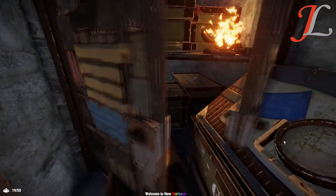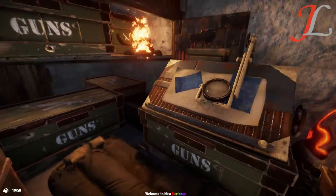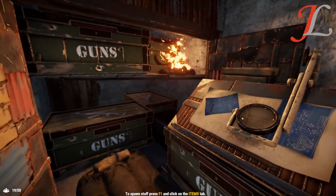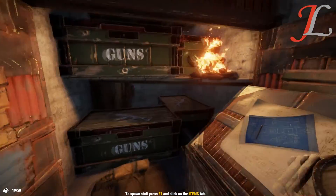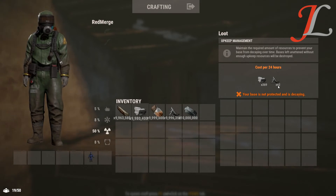The interior of the base would be extremely compact, making movement for duos really hard. It also means that generally a 2x1 is left behind because it cannot be expanded, since the movement just isn't there in the core. The 2x1 is also extremely cheap to upkeep at 370 stone and 60 metal frags.